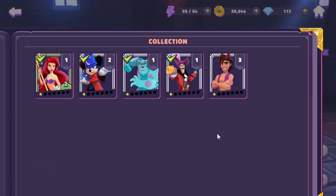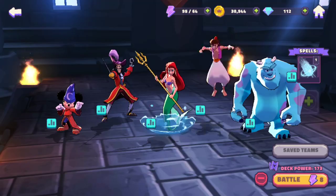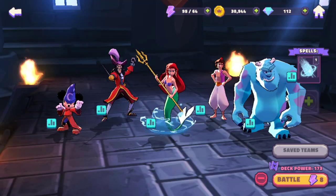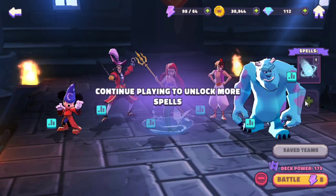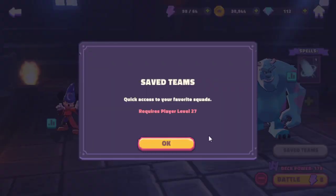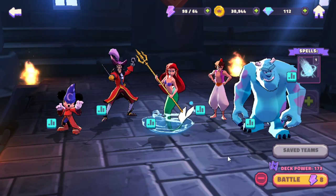Let's do the auto battle. We can put in Aladdin — you can have five people and two spells, and you can save your team.